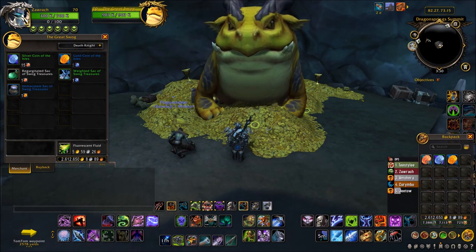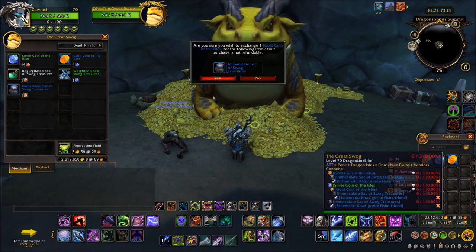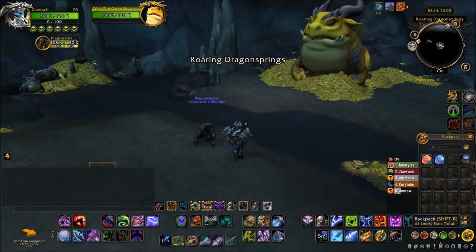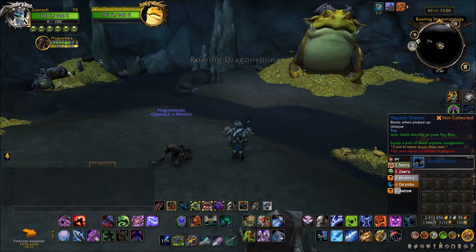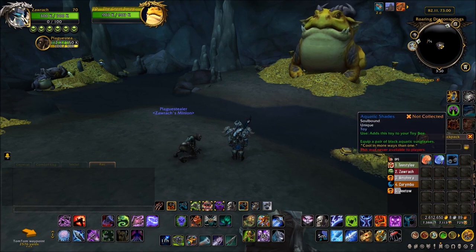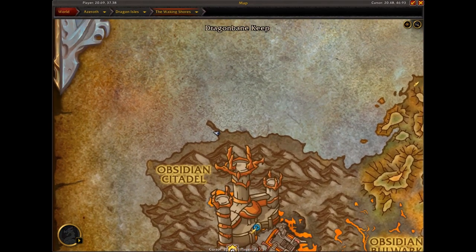Once you have a gold coin from all your grinding, you want to buy the bottom bag on that list — the Immaculate Treasures for the gold coin. This has a chance to contain the Aquatic Shades toy, which you need to get the mount. This toy is only about a 60% drop, so if it doesn't drop in your bag, you have to do all of that again. Pray to the RNG gods really, really hard.